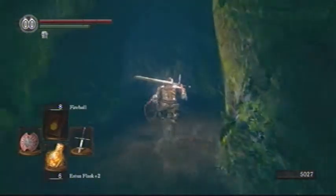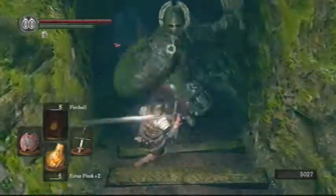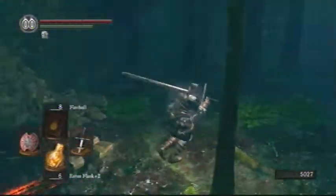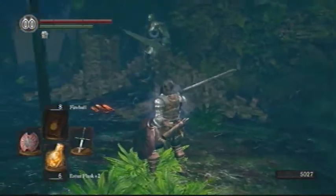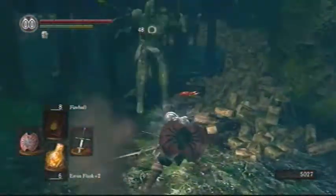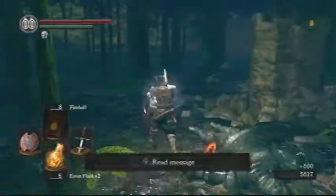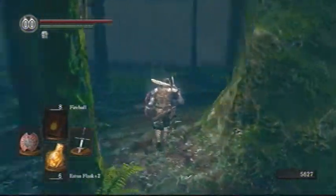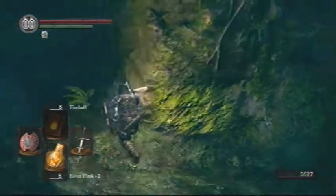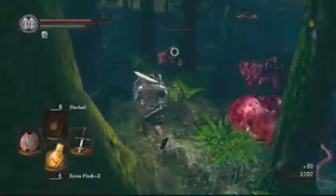The ring I just got is the Wolf Ring. It gives you more poise, which will be pretty useful in some fights — I'll probably use it against Quelaag because sometimes she jumps on you when you're trying to attack and this makes it a lot easier to get your attacks off. Basically poise is found on shields and armor, and with heavy armor you'll have high poise, meaning when someone attacks you, you're more likely to still be able to attack instead of getting staggered. It's situational — not something I'll keep equipped forever, but better than the Rusted Iron Ring for this area.